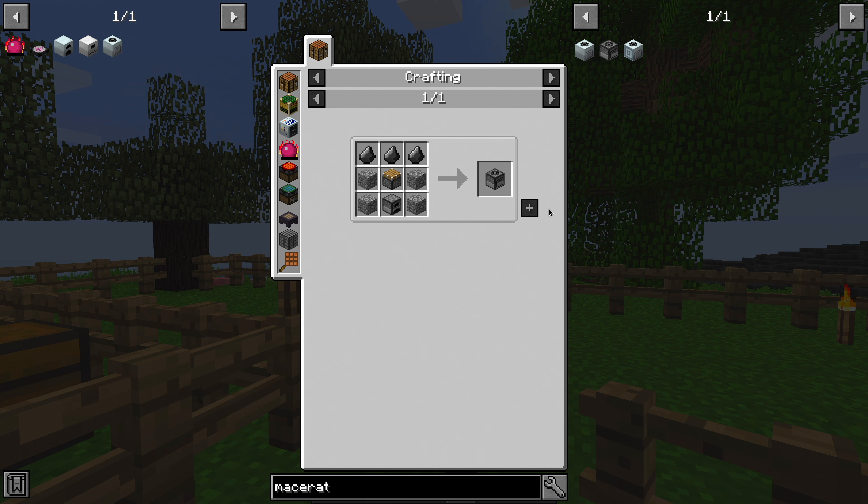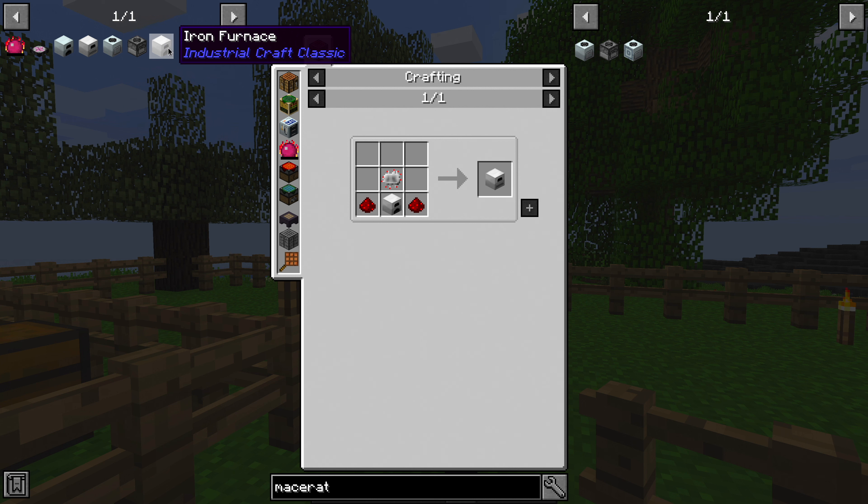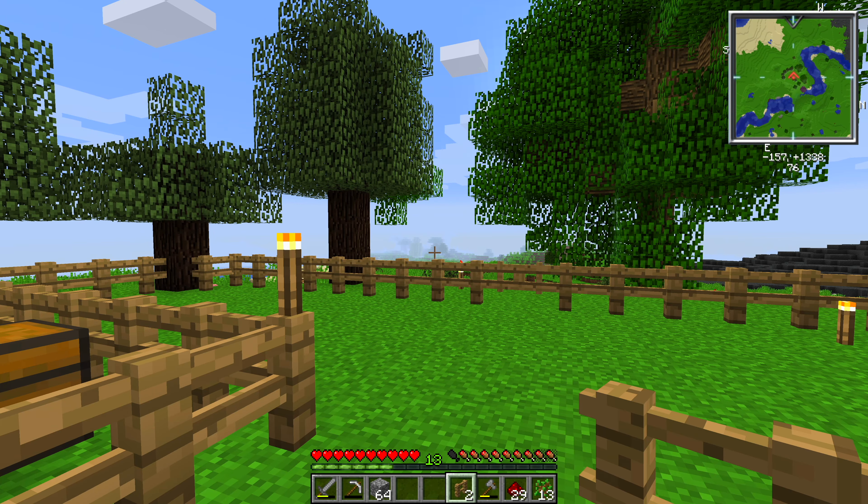There is a stone macerator that we can build — it looks like it's just a regular macerator that runs off of coal instead of using electricity. So let's go ahead and say we will build one of those next time to test it, as well as the electric furnace and the iron furnace. The iron furnace is 20% faster and slightly more fuel efficient — I think instead of doing 8 items per coal it does 10. We're probably going to work in that order: stone macerator, iron furnace. And then on from there — hopefully we can get all of that done next episode. We will need to get more diamonds, but that'll be easy once we get a philosopher's stone.